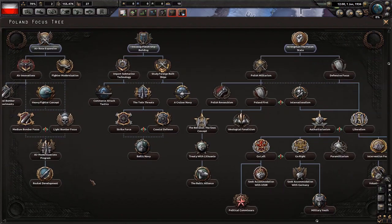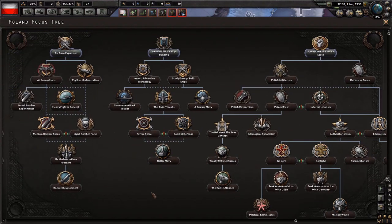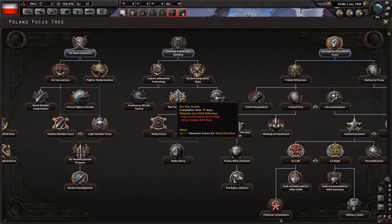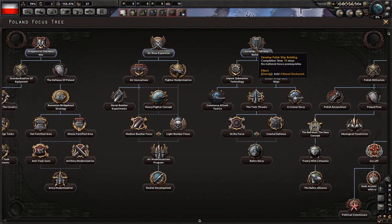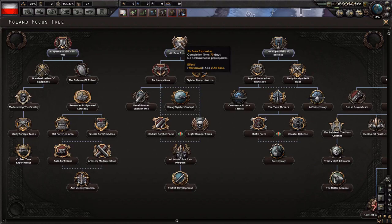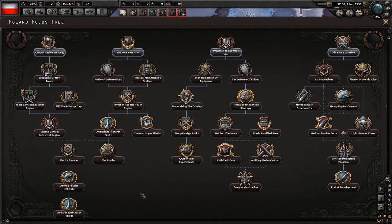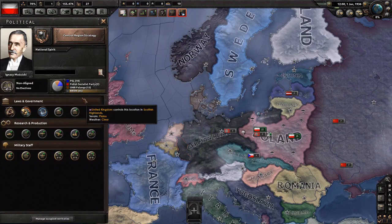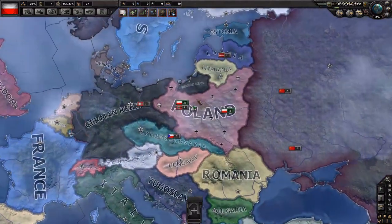I won't be going through every single decision here because that would take too long, but a lot of these names are fairly self-explanatory, and a lot of them are research bonuses. We can get three naval dockyards in Danzig and two air bases in Warsaw. So what are we going to start with? We're going to start with central region strategy, because I want to get the civilian factory as soon as possible.